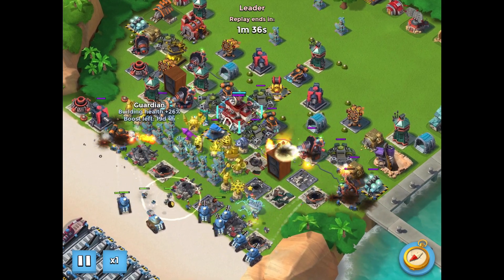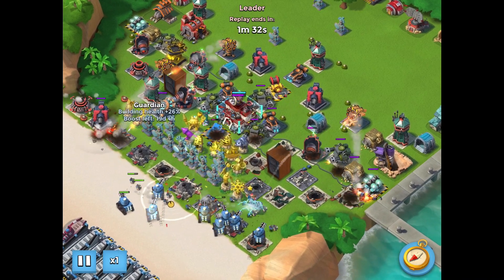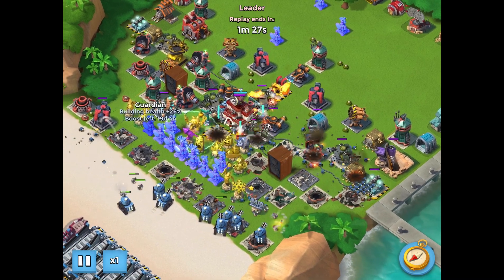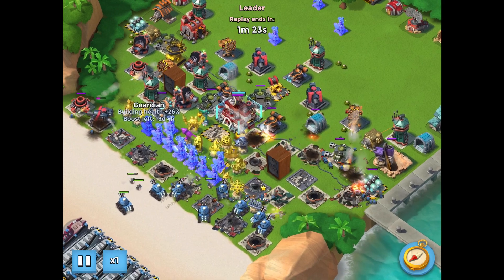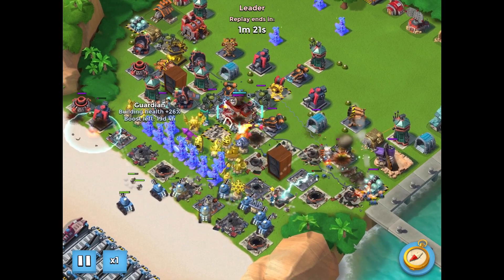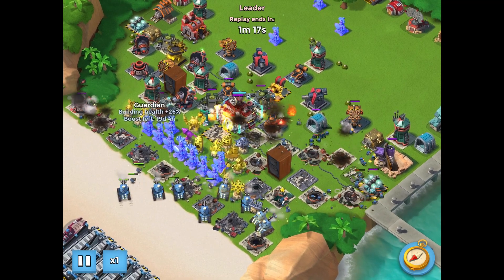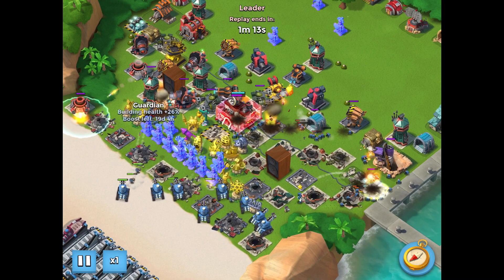It takes a long time because these 12 boosted ice bases are very strong and have a lot of health. This base also has a grappler, but one thing about the critter cannons is if you have critters in all the right spots the grappler is never going to go after any of your troops—it's only going to go after the critters being spawned by the critter cannons.